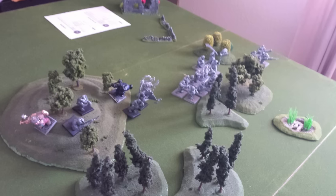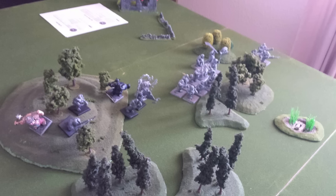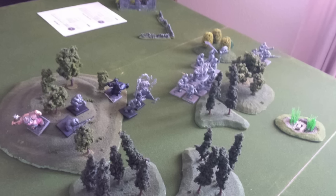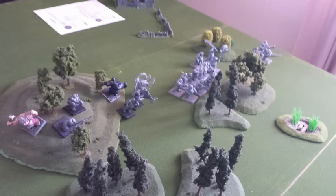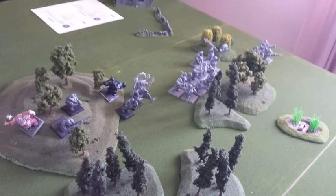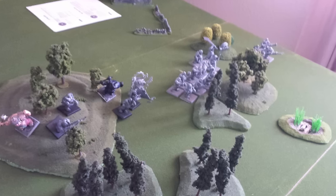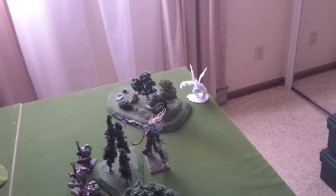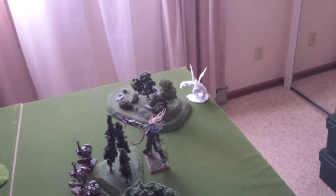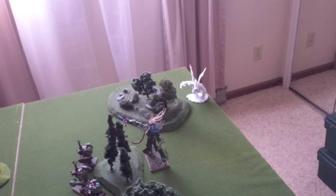Here's a close-up of all those Ogres running up toward me — there are a lot of Ogres. You've got the Wreckers, the Breakers and the Bulls running up, as well as the Full Metal Marauders on the left-hand side with those three Boomers — the three Lead Belchers. You can see the Tyrant lagging a little behind between the Bulls and the Breakers, and his Butcher also right behind the Bulls. So with that, we go to Turn number two and roll for initiative.